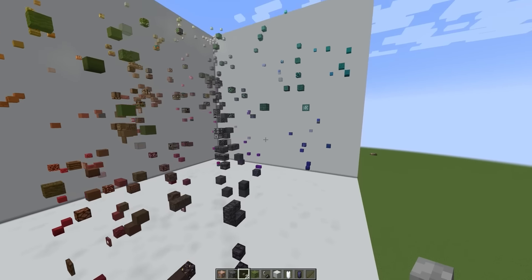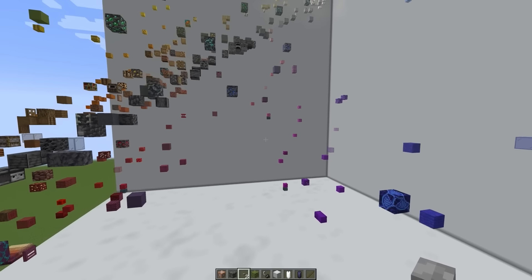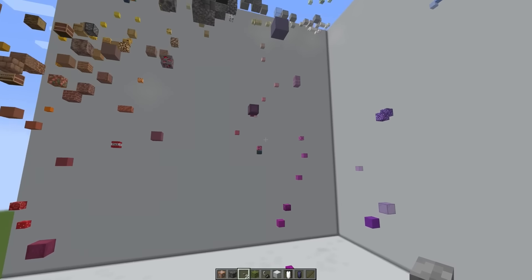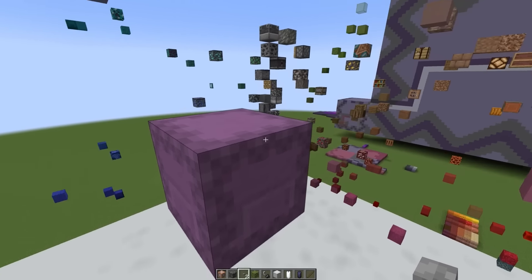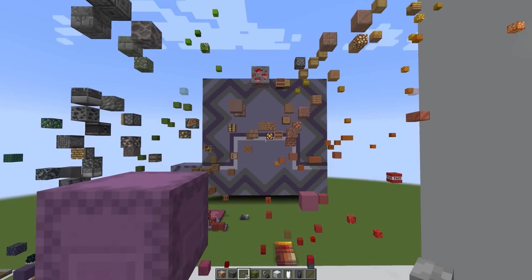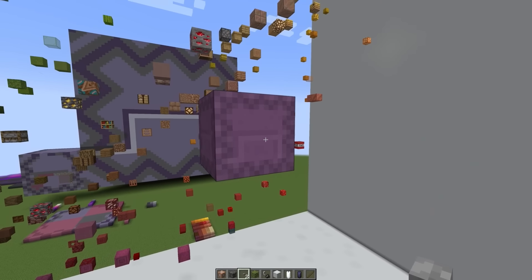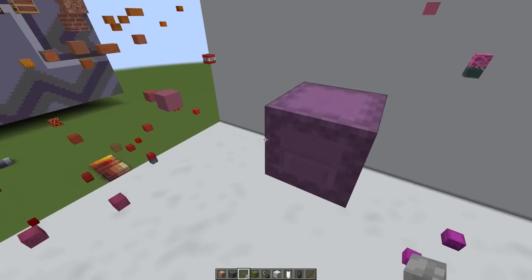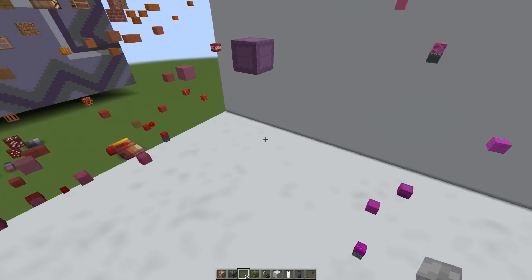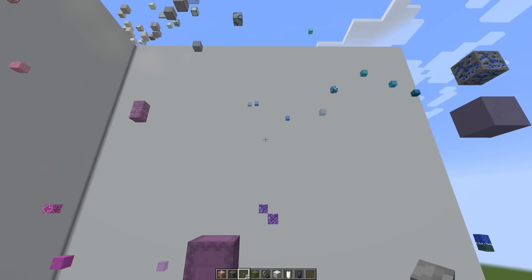It wasn't until I was doing this that I realized we have a lot of purple blocks in the game, but there's nothing really like the shulker here. I wanted to make an actual shulker — a large shulker — with this kind of same color scheme as the non-dyed shulker. But if you look, there's not really any colors around it that are similar.